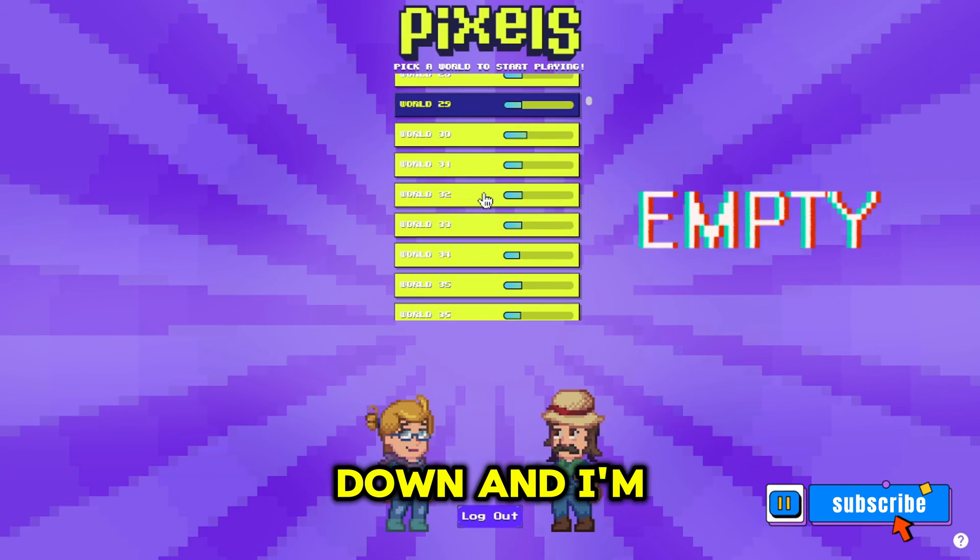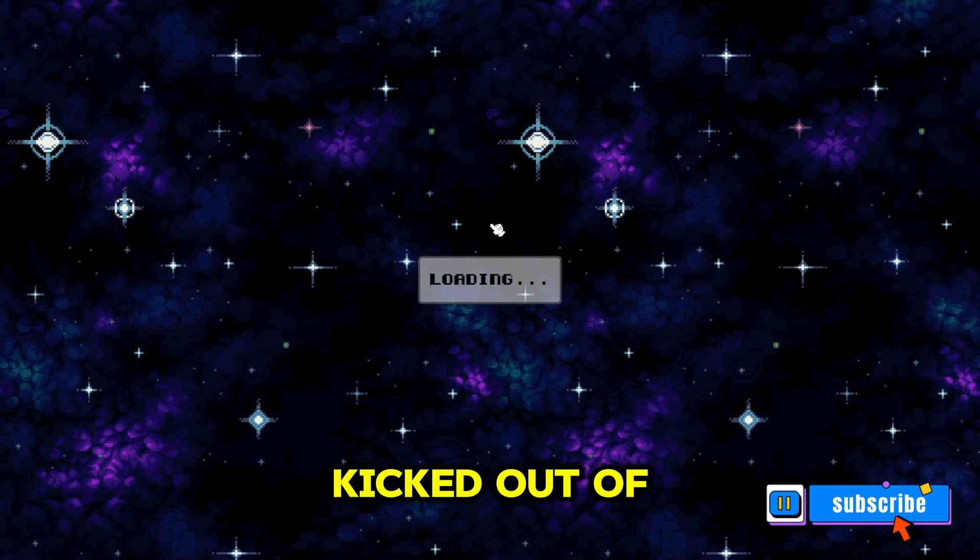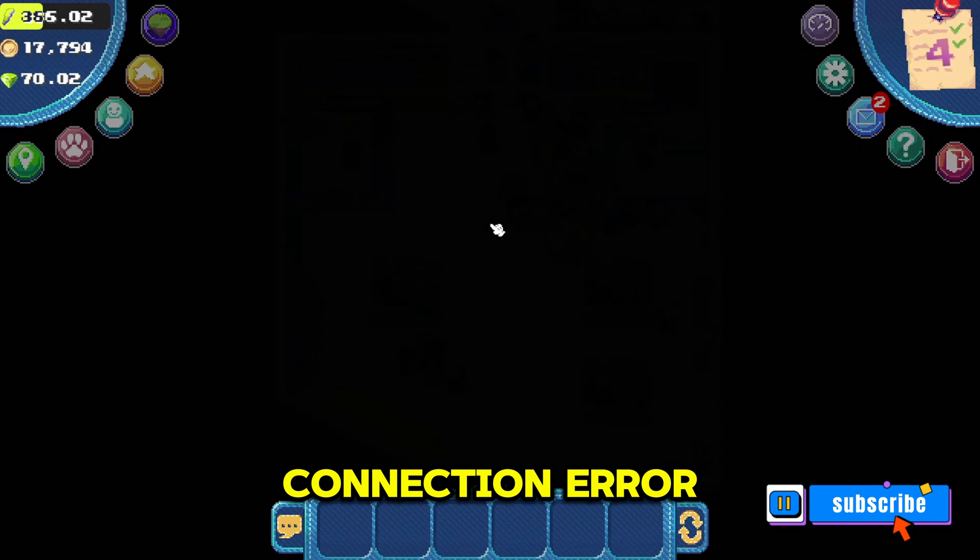Here I scroll down and I'm going to click world number 33. Whenever I do this trick, I stop getting kicked out of the game, and I stop getting that retry connection error.